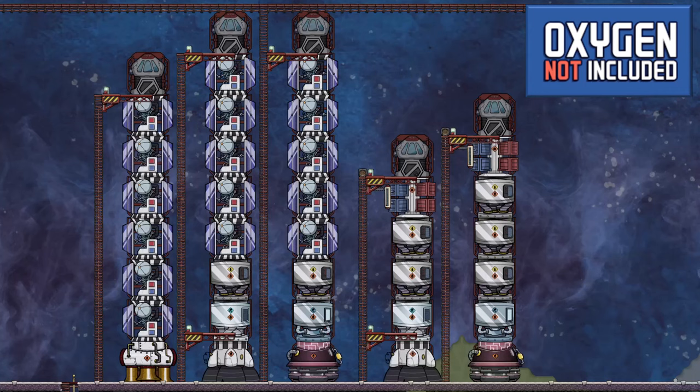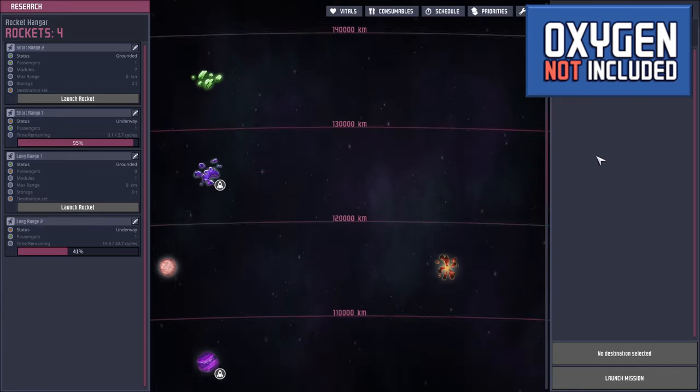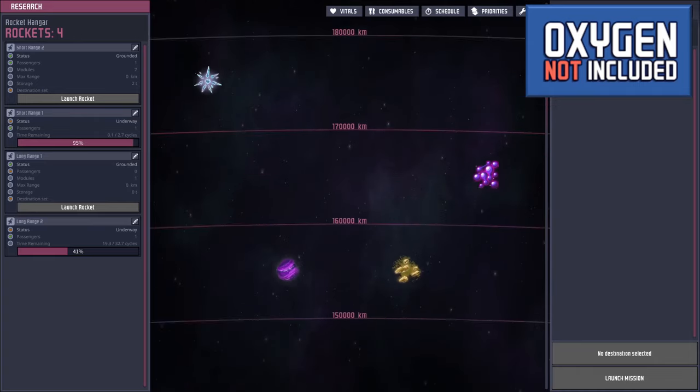In the base game, the hydrogen engine is the third and final type of rocket engine, and is needed to reach the furthest star map destinations. Liquid oxygen is the more powerful oxidizer and gives further range than the solid oxalite. You won't be able to reach the temporal tear or collect resources from the far space locations without them.